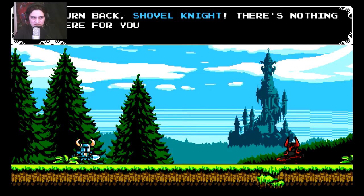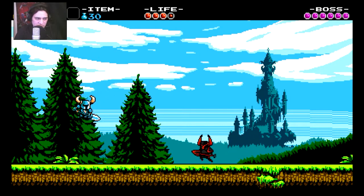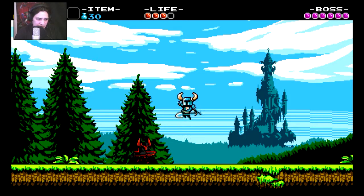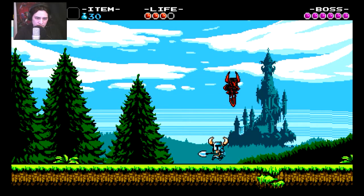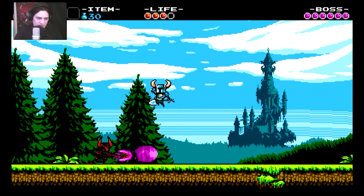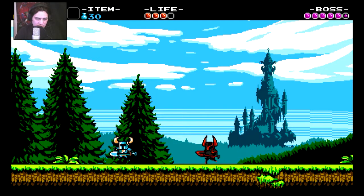Shovel Knight here — blah blah blah, whatever. I'm assuming this is the boss. I guess you have to stamp on him like Mario — he means business! Oh yes I can stamp on him! He doesn't want you to just do it like that — he doesn't want to lose. He throws purple Hadoukens!